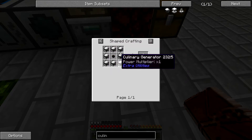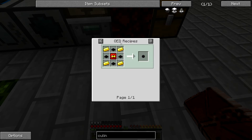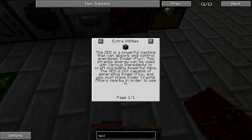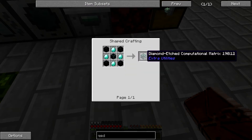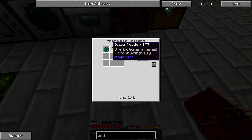To make this more advanced culinary generator, you need eight culinary generators and you need to make a transfer node energy. To make that you need a QED — a machine from Extra Utilities that basically allows you to craft items. The QED is a powerful machine that can absorb and control energized ender flux. It is not capable of generating ender flux itself, and you must place ender crystal pillars nearby in order to use it. You need ender-infused obsidian, a diamond etched computational matrix — which requires burnt quartz, diamond, some ender-infused obsidian — and eyes of ender, which is just blaze powder and ender pearls.